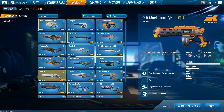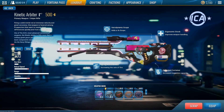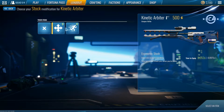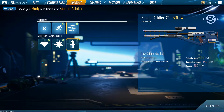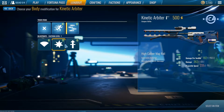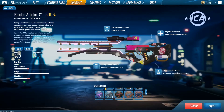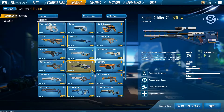Moving on to B tier, we have the Kinetic Arbiter. I would suggest running Aerodynamic — you can run any scope you want, though I wouldn't suggest the 16x or 8x, I'd suggest the 1.5x. Run Aerodynamic with Ergonomic Stock, or Lightweight — doesn't matter. Spring Assisted Bolt is definitely the best attachment for that slot. High Caliber would be okay, but I like this option because you get more shots off quicker. Run Extended Container so you get two extra bullets and don't need to reload as often.